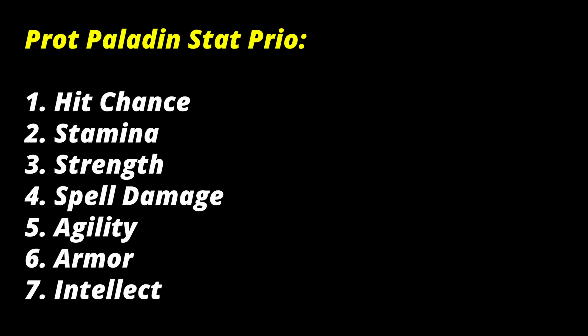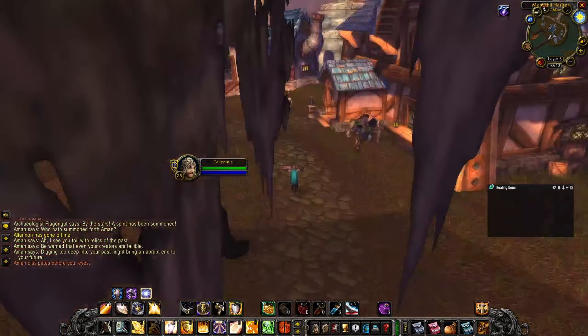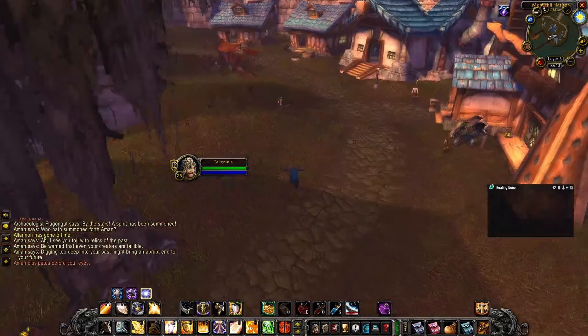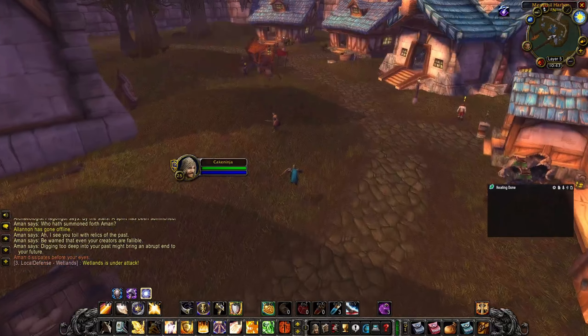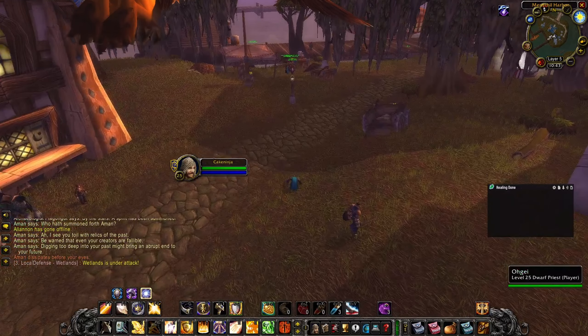Prot paladin stat priority: hit chance, stamina, strength, spell damage, agility, armor — mail only at this level, plate at level 40 — and lastly intellect. Best-in-slot items are shown here. If you enjoyed the video, please give it a like and subscribe — guides for as many classes as possible will be made before the next phase of Season of Discovery.